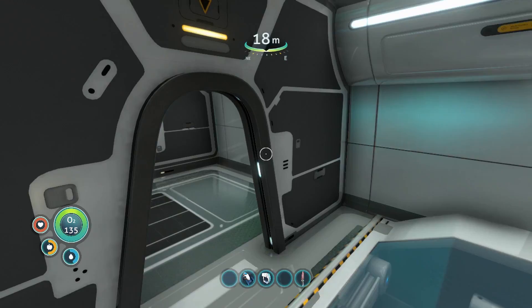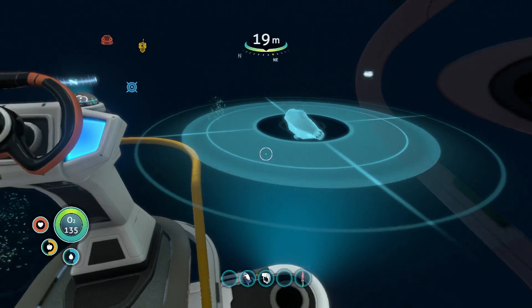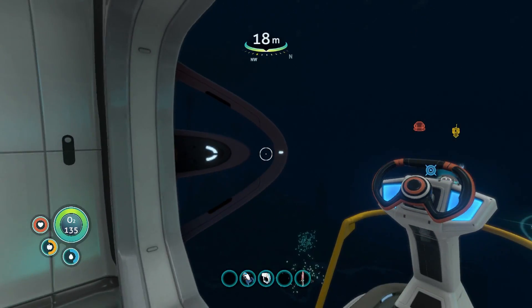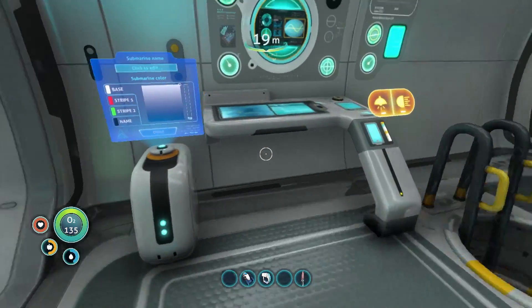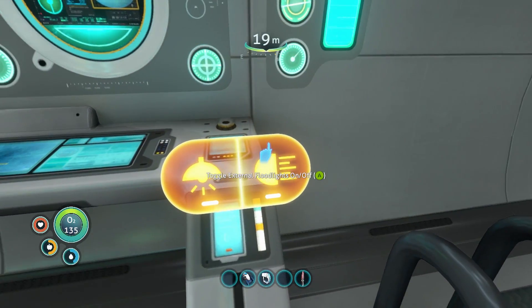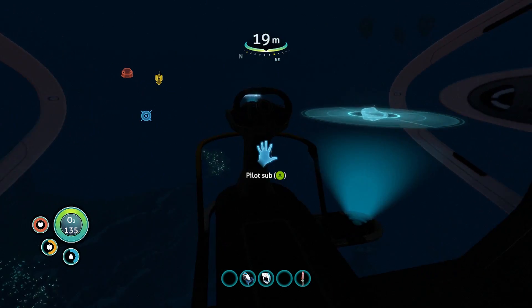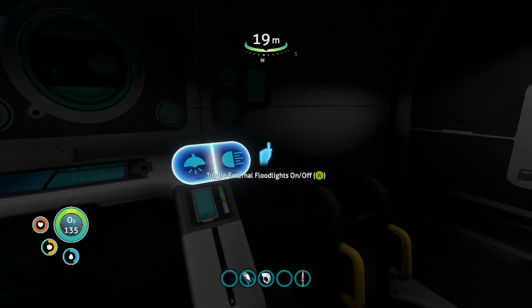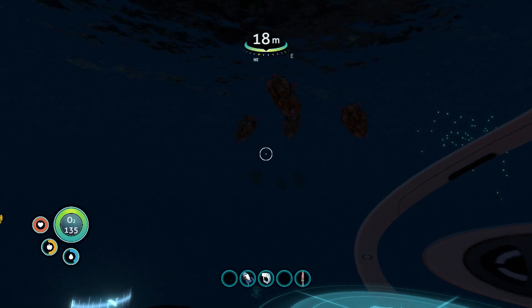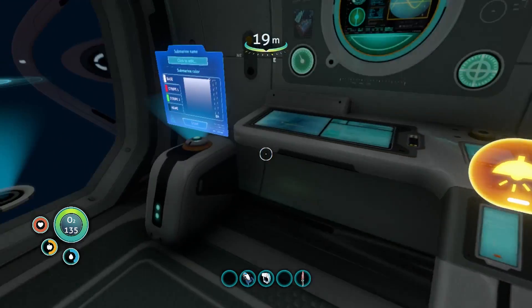It certainly looks like they've changed a lot with this thing. No vehicle docked — we need to go ahead and dock the Seamoth there. Let's see the orientation — pilot sub. It already has a compass, always nice to see. This is where we edit the name and colors. Internal light — yes! Ultimate exploration, and it takes away the glare too. I always remember there being such a terrible glare on the gigantic window. That makes it so much nicer. We'll turn on the lights just in case.